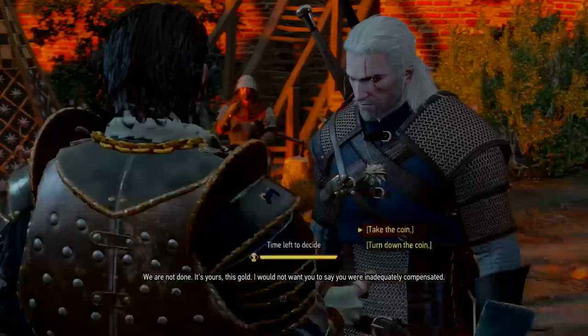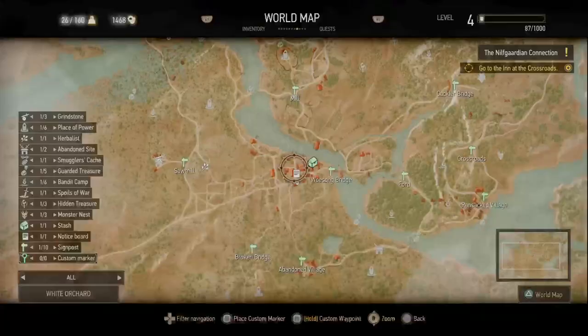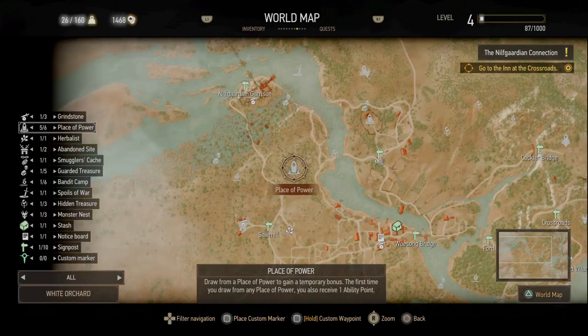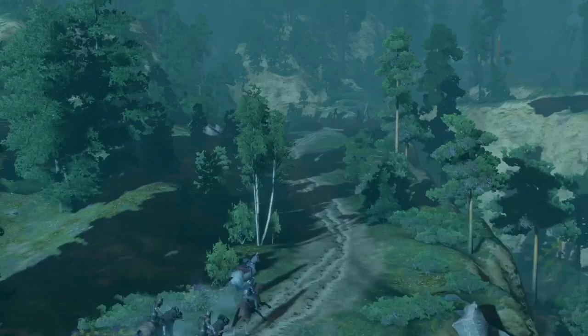Once the griffon is done, speak to the captain — you can take the coin reward or turn it down for extra experience; money's easy to come by so I usually decline. Then do a final check of your map to clear everything else in White Orchard. There are six places of power in total to collect. Destroy monster nests with Samum bombs if you made them, and in the very top left of the map there's an unmarked tent with a diagram in a chest — don't miss that. Clear all remaining undiscovered locations before leaving.